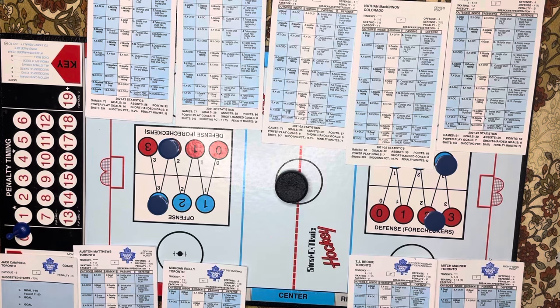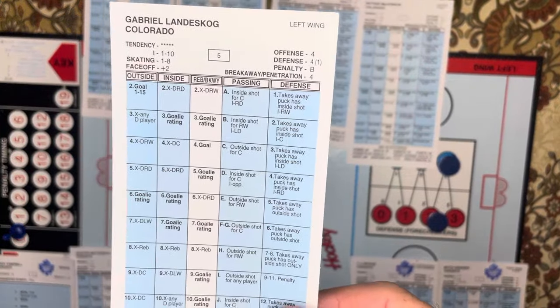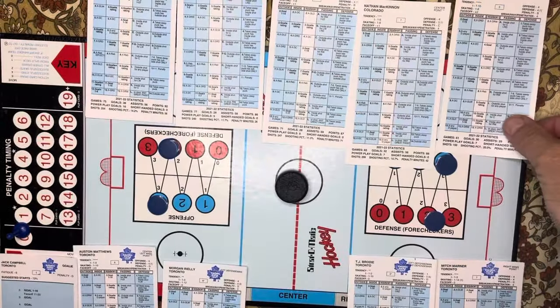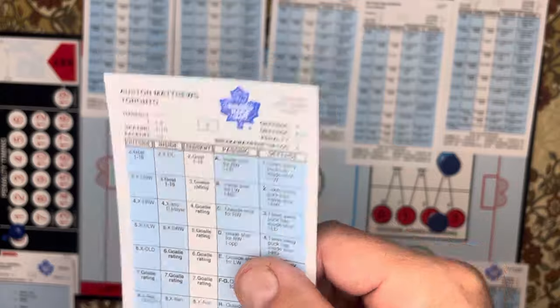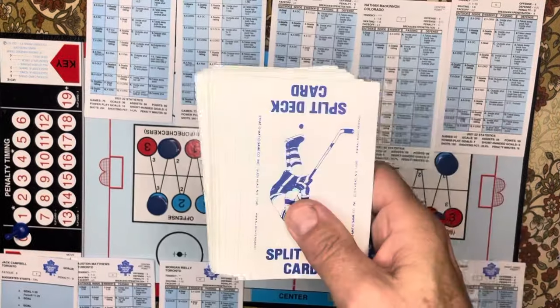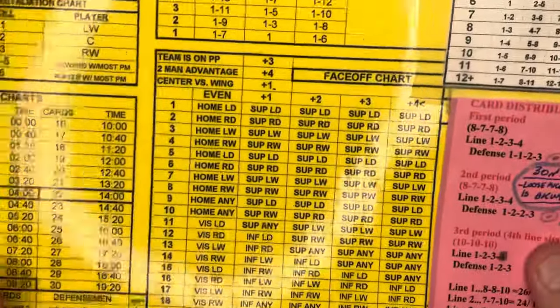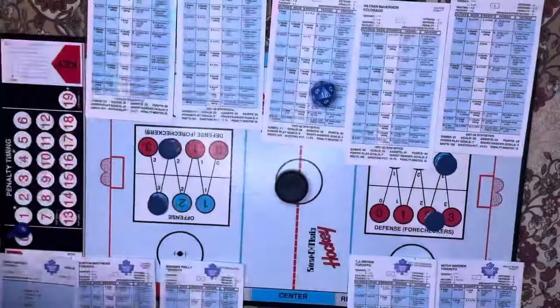The first thing you do when you go to a face-off is add three to the power play team's face-off rating. Landeskog is the best power play face-off person in Colorado right now on the ice — he's a plus two, so three plus two is a five. For Toronto, their top guy is Matthews, a plus three, so you're looking at a plus two on the face-off. You can use an action deck or a 20-sided die — I use the die so I don't burn through all my cards at once during a period. I roll a 16, and on the face-off chart, 16 for plus two is inferior left winger.